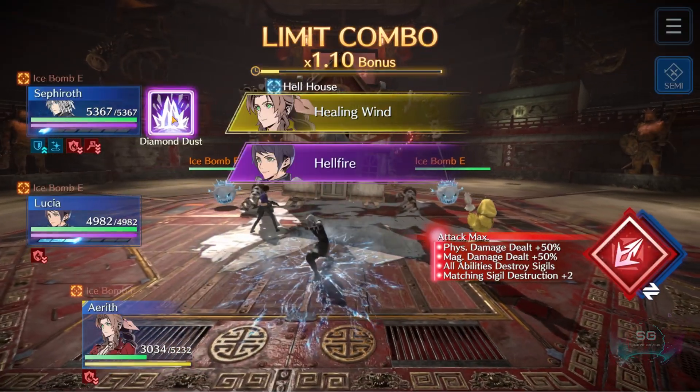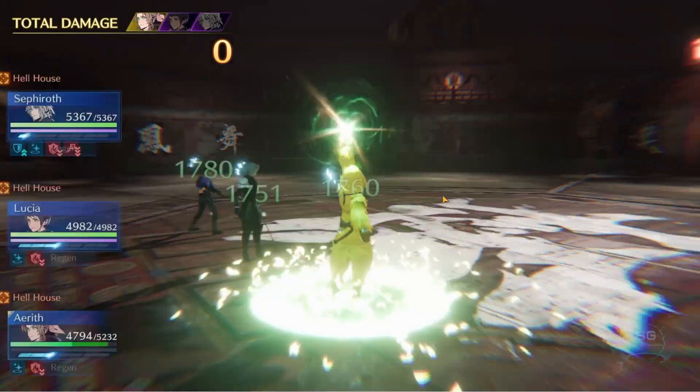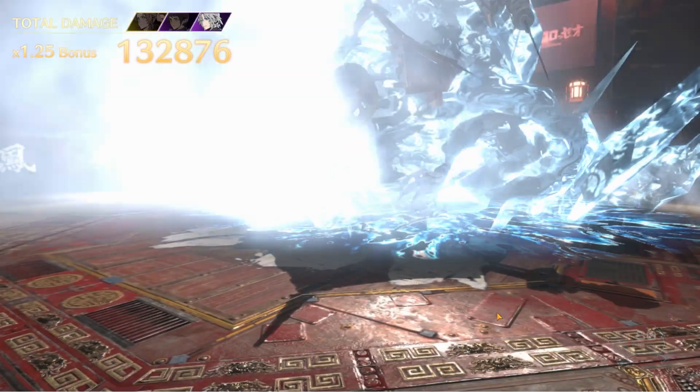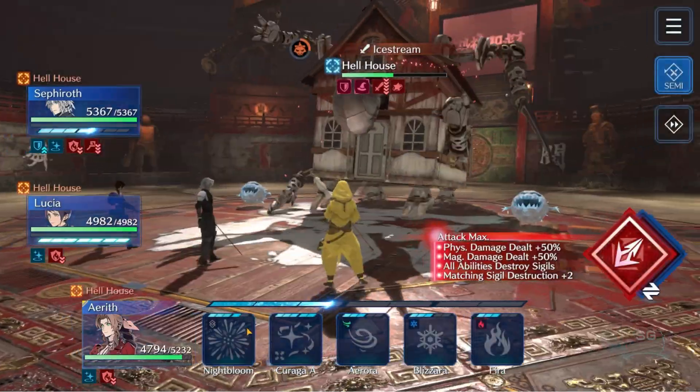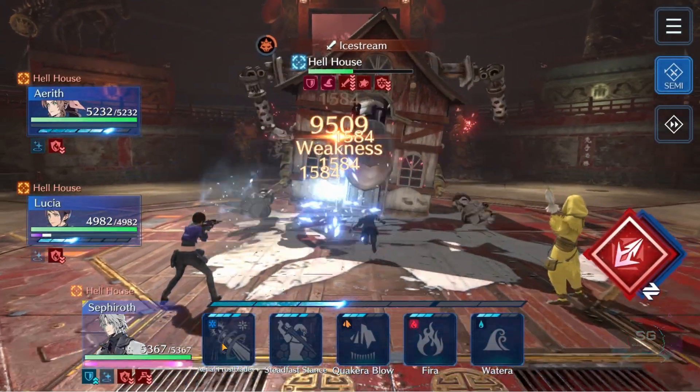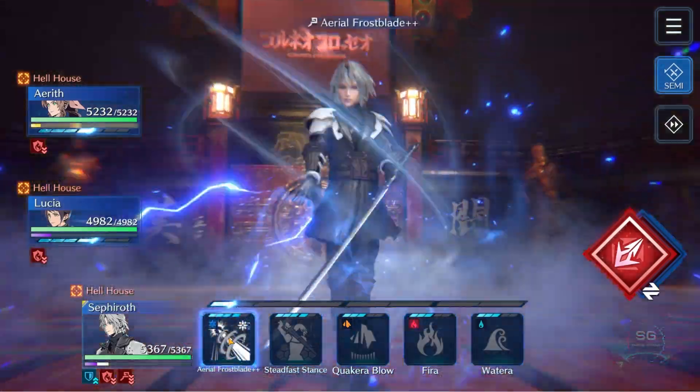This is when you drop your Hellfire and all of your limit breaks. Use Hellfire first, kill off the bombs, then it's back to normal ground — just nuke him down.